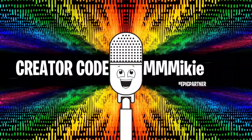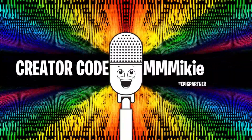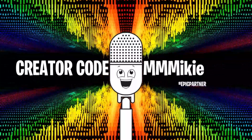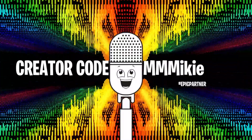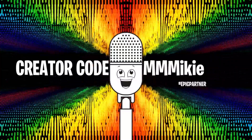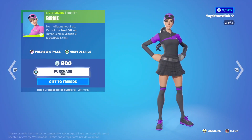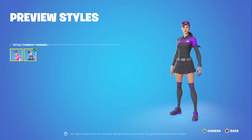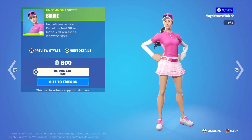You can get any and all of these items using code MIKEYMMMIKIE in the item shop, and some of the proceeds will go to help support the show. For our item of the day, I'm going to go with the Birdie Outfit — pretty cool outfit, it has a selectable style now. I like that black and purple style. So that's the item of the day: the Birdie Outfit.